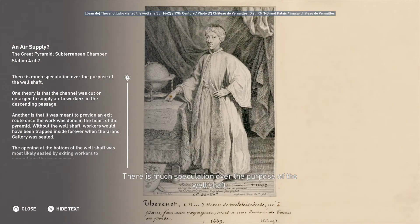There is much speculation over the purpose of the well shaft. One theory is that the channel was cut or enlarged to supply air to workers in the descending passage. Another is that it was meant to provide an exit route once the work was done in the heart of the pyramid. Without the well shaft, workers would have been trapped inside forever when the Grand Gallery was sealed. The opening at the bottom of the well shaft was most likely sealed by exiting workers to camouflage the passageway.